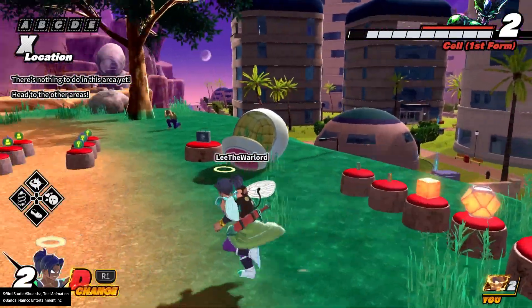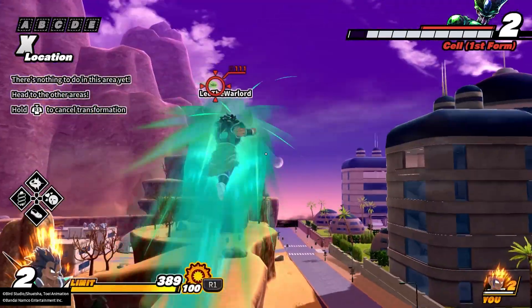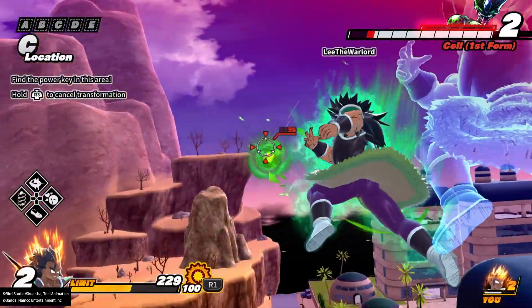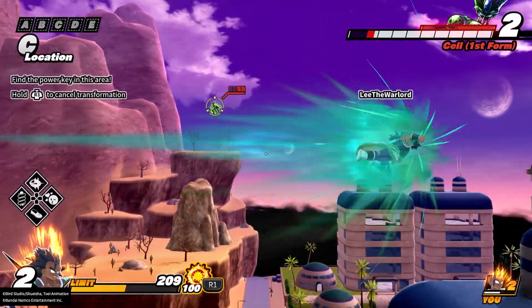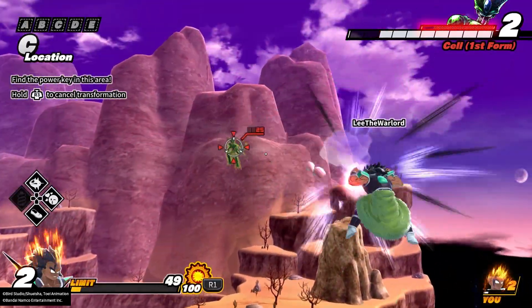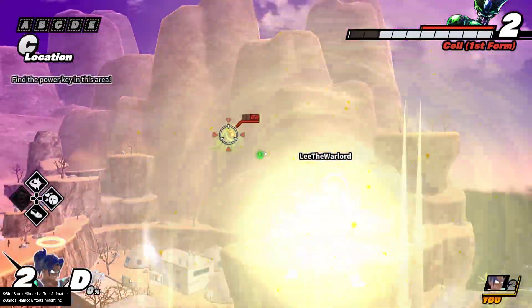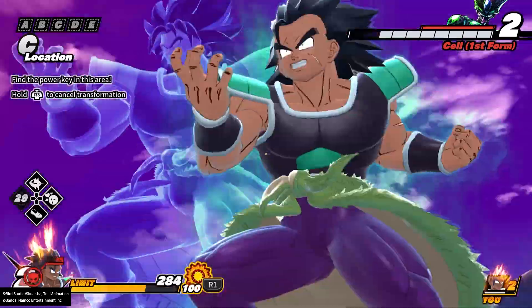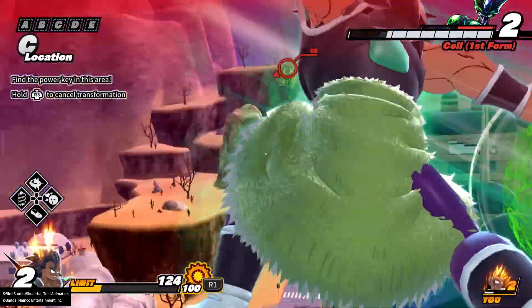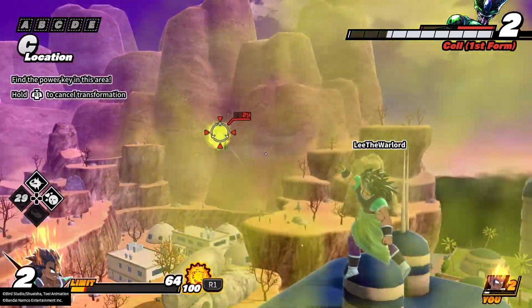At level two it'll probably do half — let's see. Yeah, that's definitely half. So a third at level one, half at level two, and then at level three it'll probably do two thirds. But you're not landing Powered Shell raw — if it's just you and the raider you're not just throwing it out. Not bad damage on it though. The startup isn't crazy long considering it's like a three star super, but there are definitely a lot of better options out there.